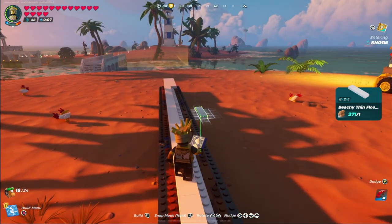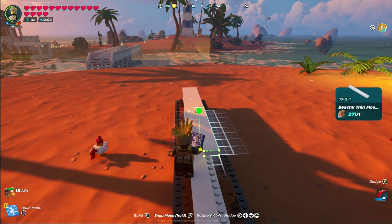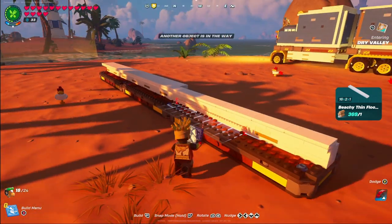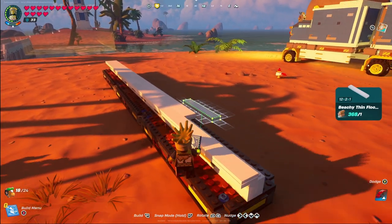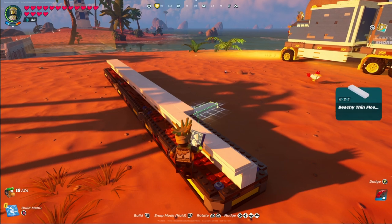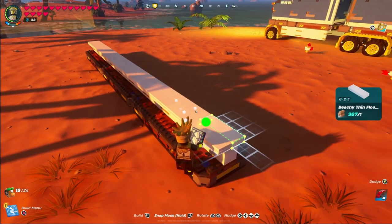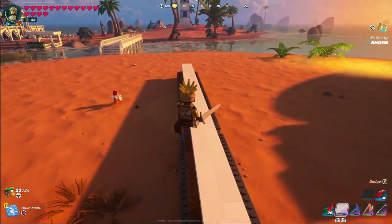We're going to repeat the same pattern on the other side: three of the 16x2x1s, then move over to the 12x2x1, then an 8x2x1, and lastly a 6x2x1. So now that we have those pieces lined up the way we want, making sure that this front end is two nudges off the front.